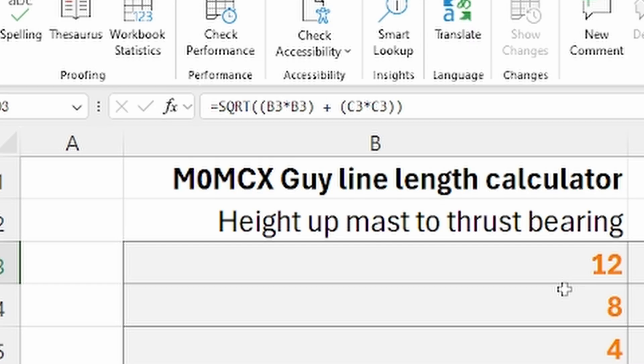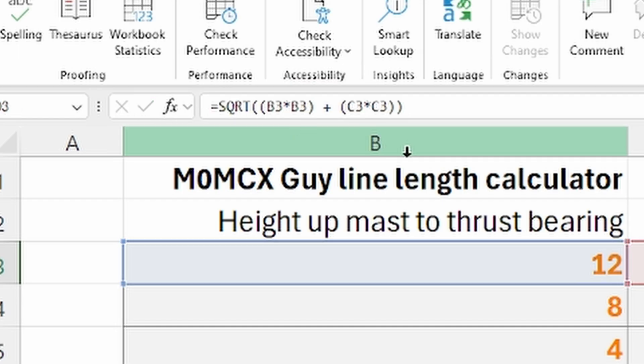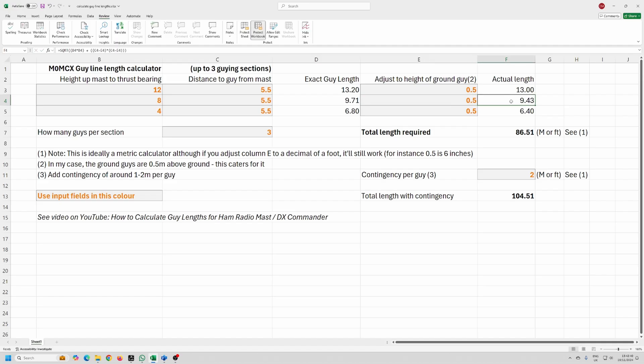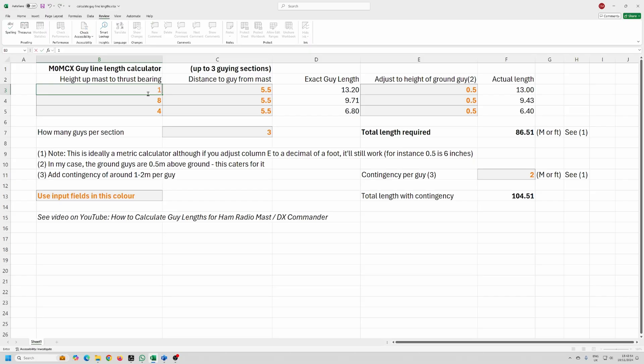If you're interested, you can hit F2 to see the actual formula it's using. The final calculation just removes the 0.5 height offset. In my actual case, I'm at 13.5 meters for the first point, about eight and a half for the next, and five meters for the third, with a guy distance of 7.38 meters. With four guys per section and my contingency, it comes out to 170 meters — about 600 feet of rope. That's a lot more than I thought I needed.